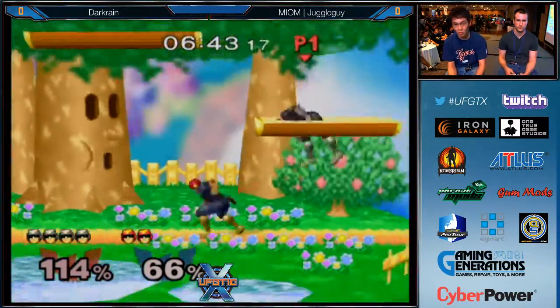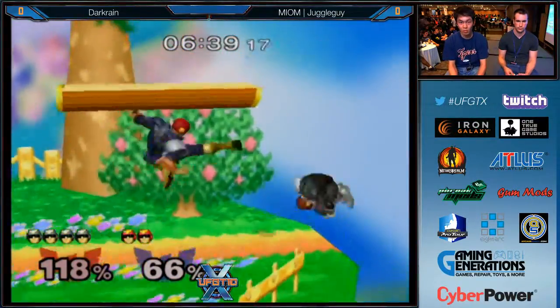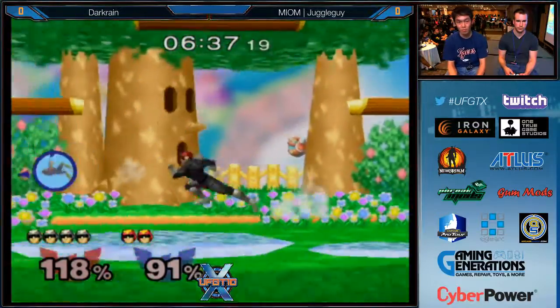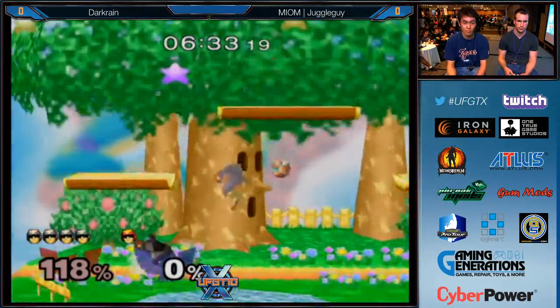That should be a punish right here for Juggle Guy. The rapid jabs forcing Dark Rain offstage — who needs a gentleman? He tried to outspace that, and then pretty bad DI on that knee as well. Very unfortunate.